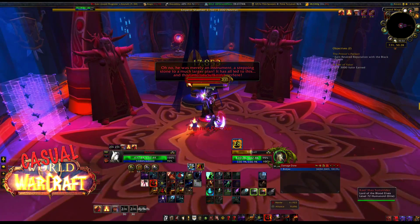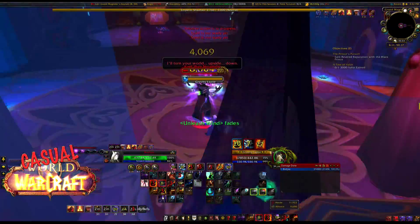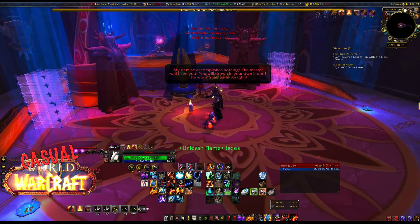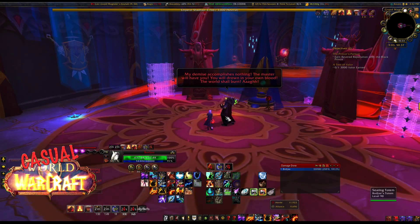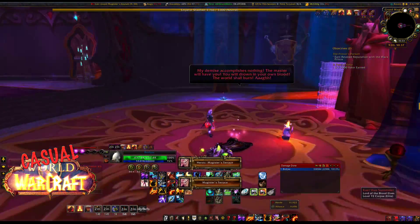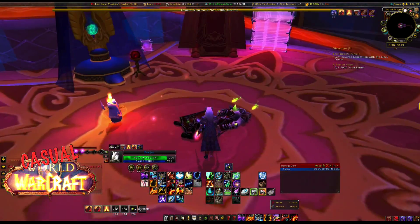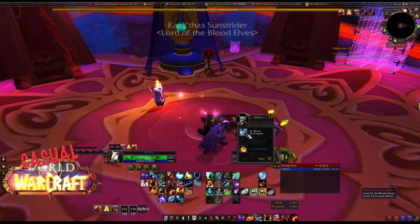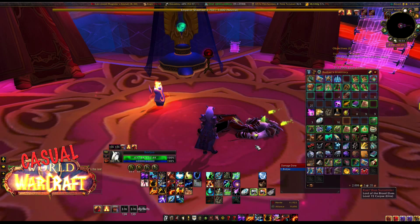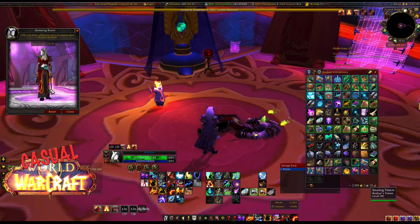We activate and strike. Oh no - he's casting something. Okay, he's dead now, doing his little 'I'm going to die in about ten seconds' speech. He's telling us the world will burn. Okay - big moment, gentlemen and ladies. This is the big moment where I loot the boss and the mount could drop - four percent chance. Let's see if four percent is on my side... and apparently nothing. We got absolutely nothing.